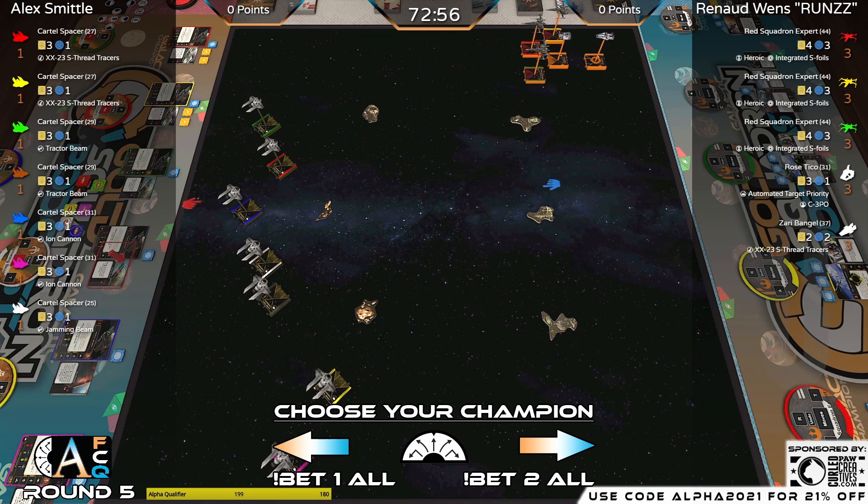Very interesting opening by Smiddle — widespread at the start, varying up his speeds to probably close in and fully surround the block of Resistance ships. While it's not necessary for all Resistance ships to be within range one of each other, it is nice for Rose to have ships in front of her to get her rerolls. We'll see how quickly Runza tries to isolate some of the Seeks, since they can't do one-straights.